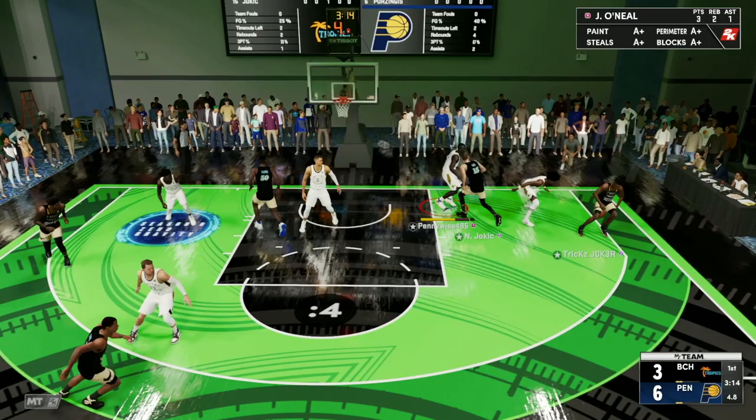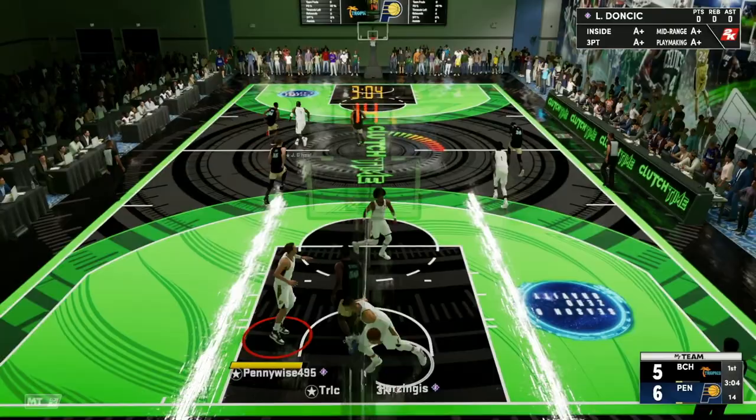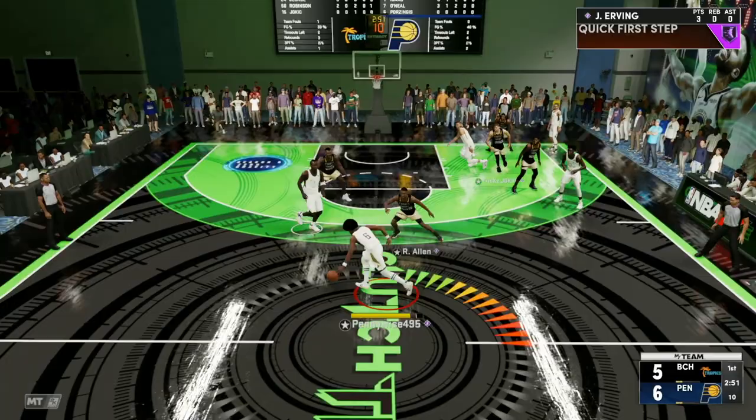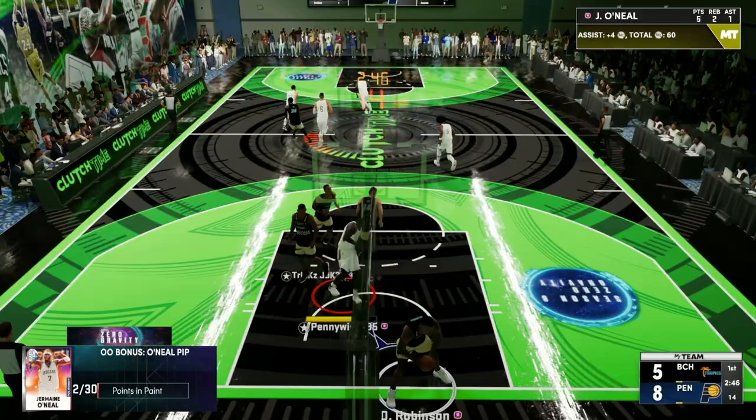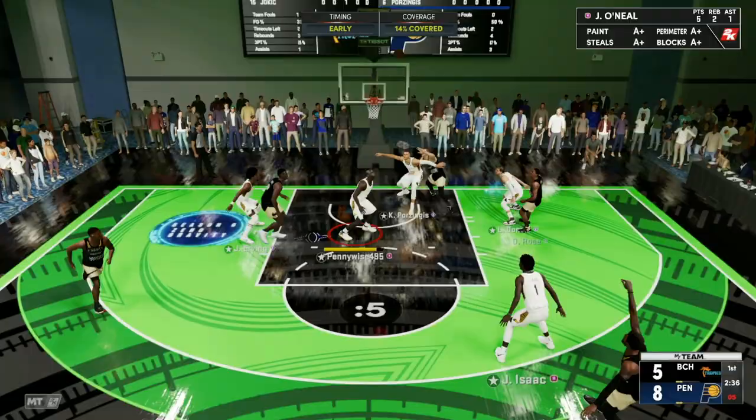Great defense here — look at Julie Serving with the steal, that is great defense. We are forcing the contest — can we grab the rebound? No, we're gonna get a bucket by David Robinson. Let's get Julie Serving the ball and call the screen from Jermaine O'Neal. Gonna send him on a slip — Jermaine O'Neal on the inside, he is way too strong, way too fast for Nikola Jokic and David Robinson. Starting off the game really good on the offensive end and also playing great defense.